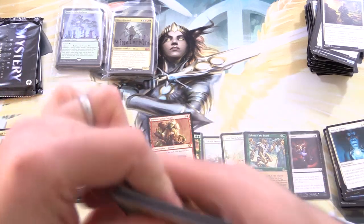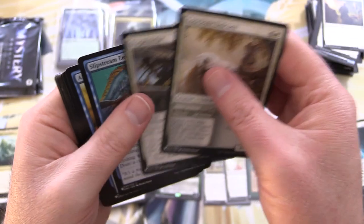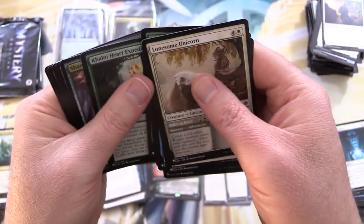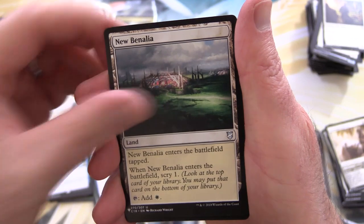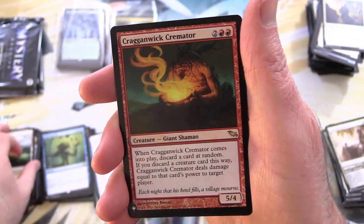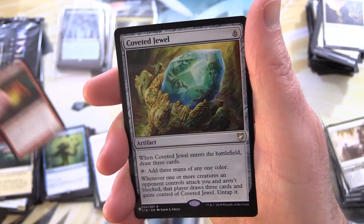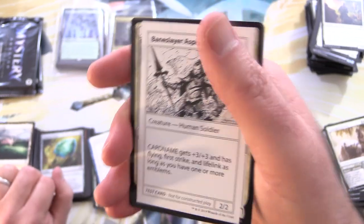We're down to three packs — this box has just flown by. Leave a note in the comments if you'd like to see more Mystery Boosters here. We've got Shardless Agent, followed by New Benalia. Craggengwick Cremator is the rare — it's a bit of an odd one — and Coveted Jewel, along with Baneslayer Aspirant.